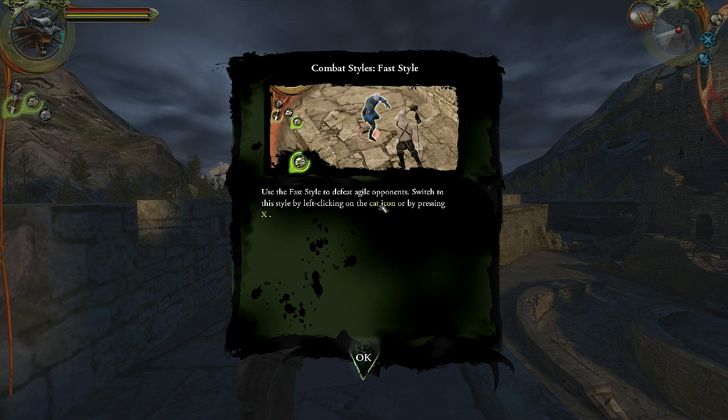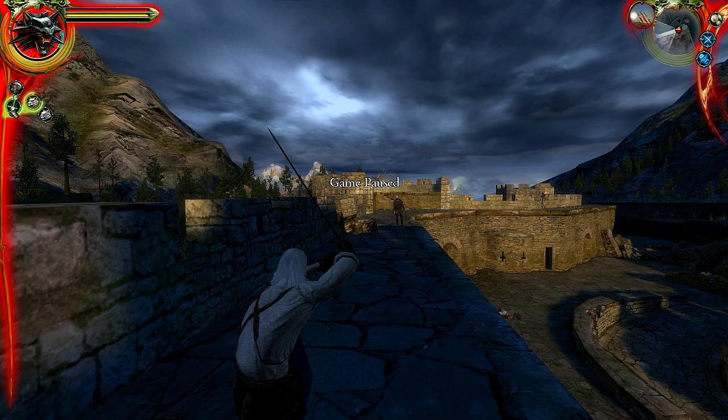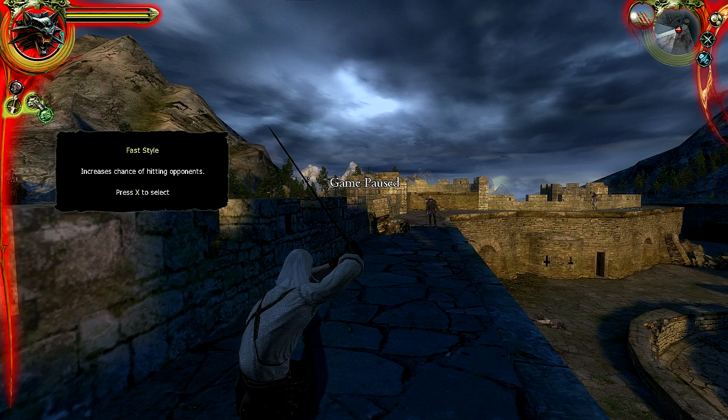We can use the Fast style to defeat agile opponents. Switch to this style by left-clicking on the cat icon or pressing the X key. We can see the different types of styles we get for our weapon. Steel weapons — or this Rusty Sword, which is a steel weapon — are good against humans. And shortly we'll be getting a silver weapon, which will be good against monsters. They all have their own attack styles.